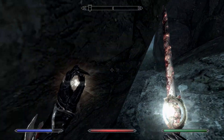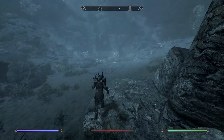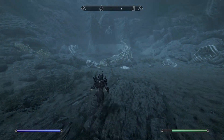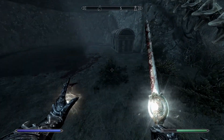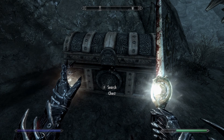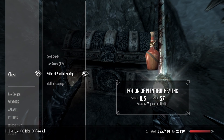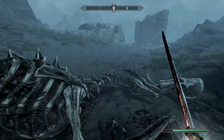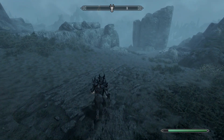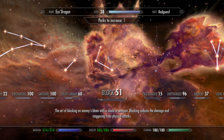Her AI changes when you give her a staff. Why do dragons always have random stuff on them — a normal steel shield, really? For the Shrine of Peryite you're going to need a Flawless Ruby — that's the rarest of the required ingredients.